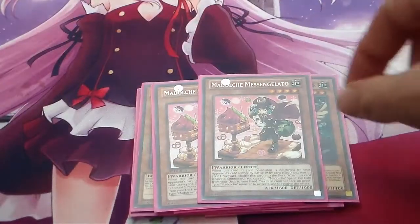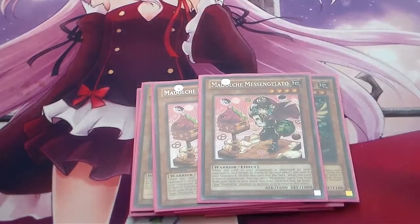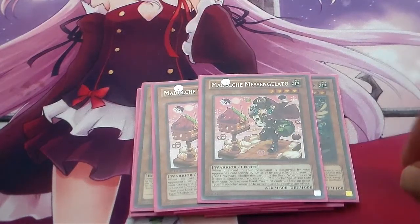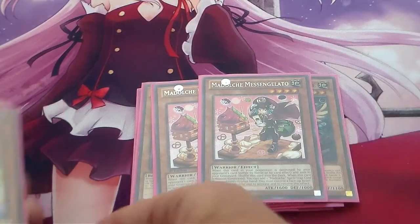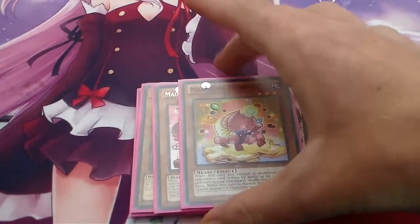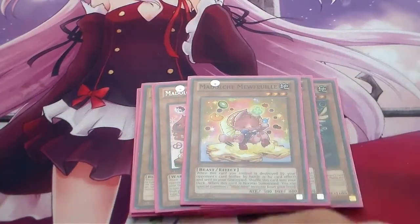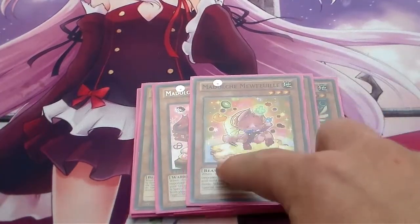Messenger Gelatos' effect basically says: if you control a My Dolce beast-type monster, you can grab a My Dolce spell or trap card. Then we're running just the one Mew — Mew is only good for the Mew and Jelly combo, really good early to mid game but bad late game.